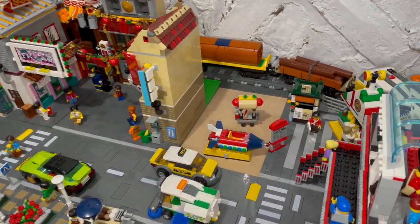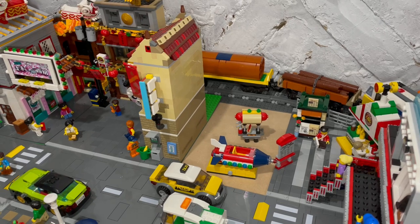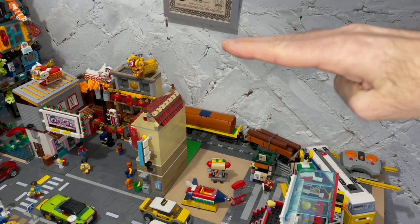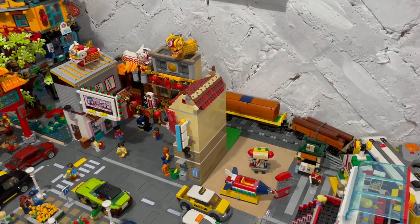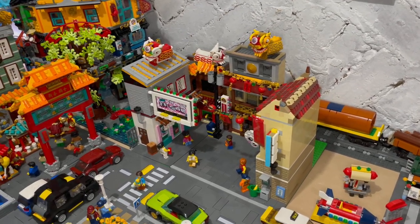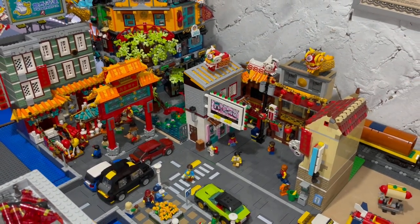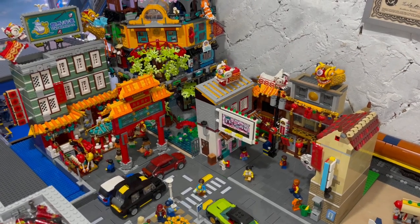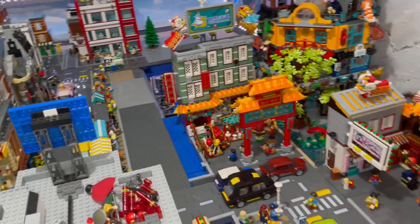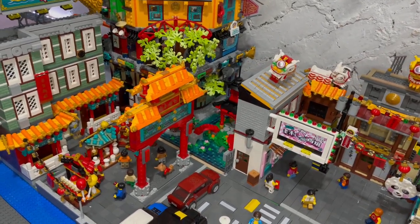I want to make Suds and Spuds a bit more prominent as well, as it's a building you never see because it's facing the other way. Over here, where the rocket and the hot dog stand is, that needs to be a 32 by 32 base plate in order to put my new police station MOC there. I want it to be relatively tall — up to about four floors I think. In order to do that I'm just going to have to make some changes here; this building is probably going to have to go and I will try to utilize it somewhere else.